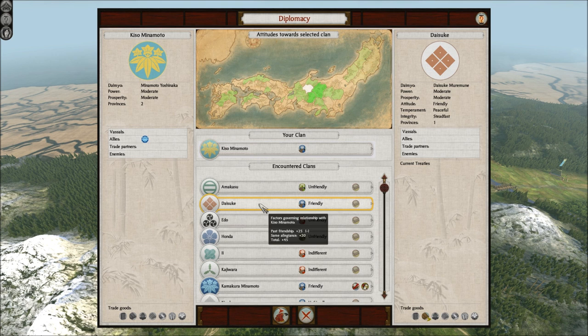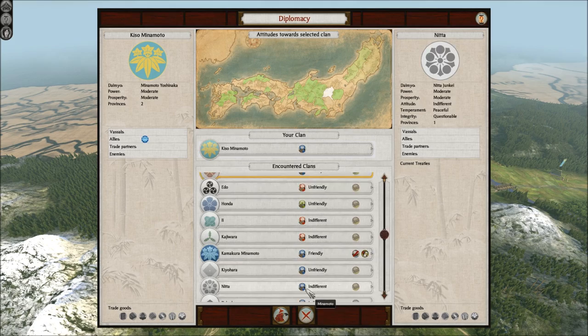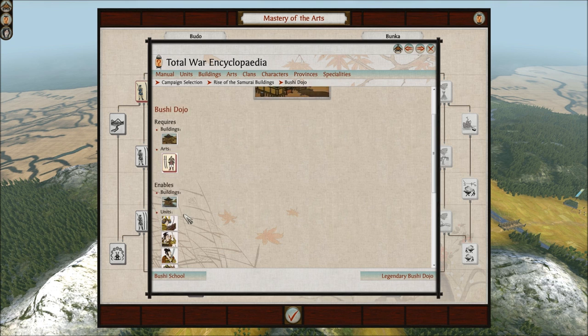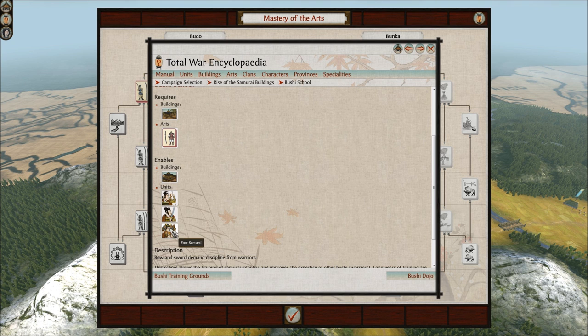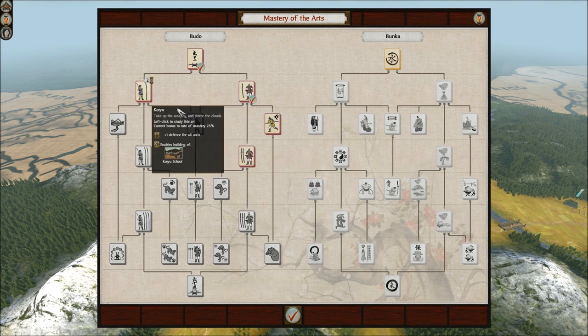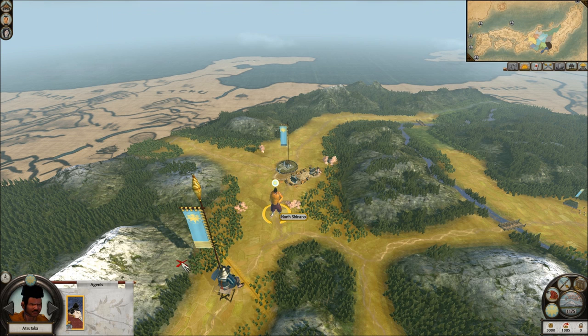And then after turtling for a bit, I will be spamming Samurai units — at least that's my short-term plan. Bushi school — can I make Samurais with that? Yeah, I can. So I do not need this. Bushi dojo is what I get, I can already make a Samurai. So I am going to research Way of the Boat so that I have that prepared when my Samurai units are out.